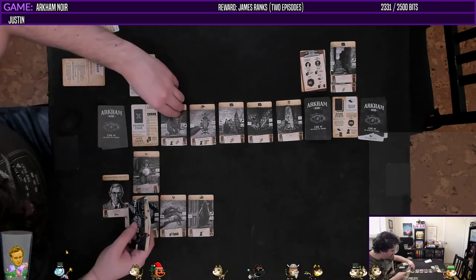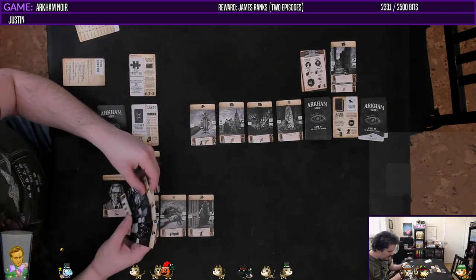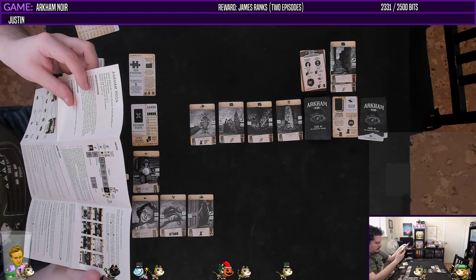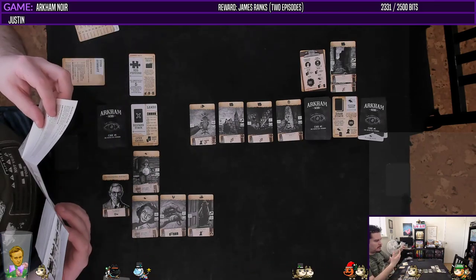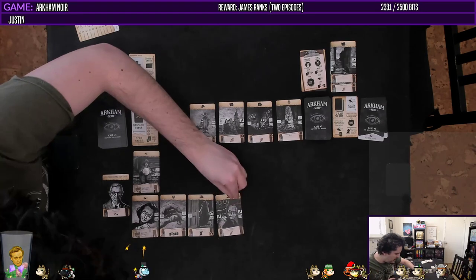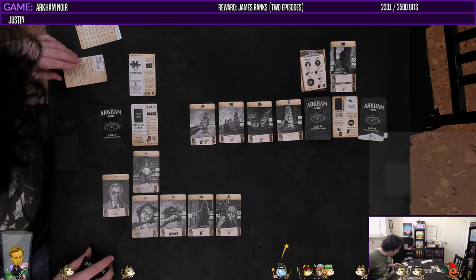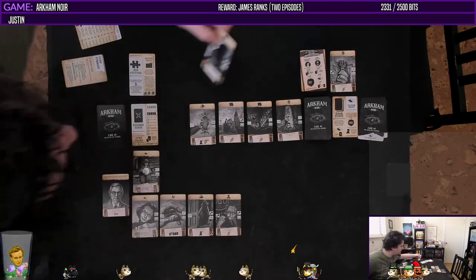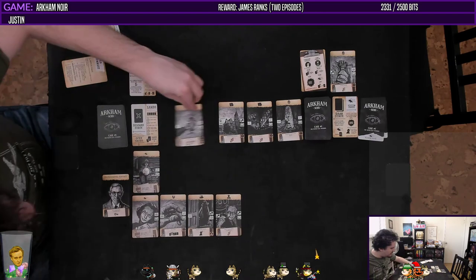So we're going to actually discard Brown Jenkins — see you in hell, you dumb guy. We can play John Upham, the math professor, which lets me take one card from the time penalty box, which seems helpful. We're going to grab this alley because then we can start doing things with that character. These all slide over.